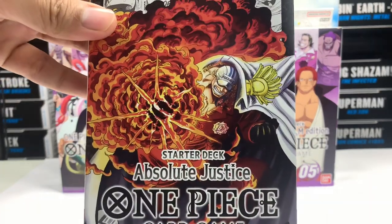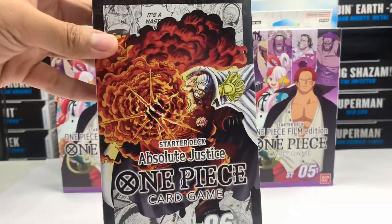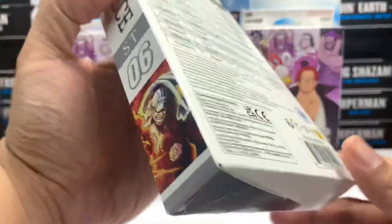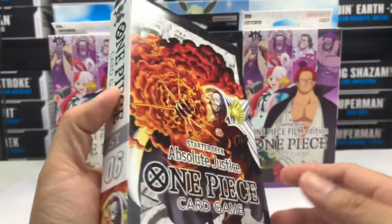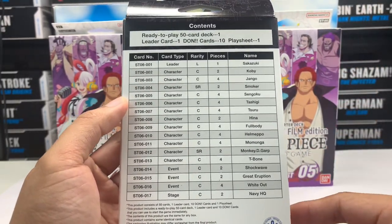We've got here the picture of a Kaino. I don't have a background yet, so this will just do for now. I think this pack will contain characters from the Marineford arc when they try to save Ace.